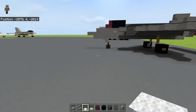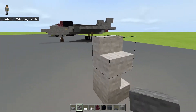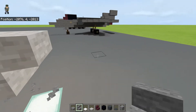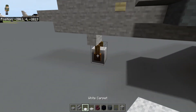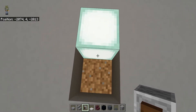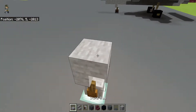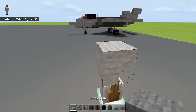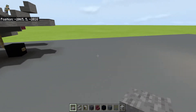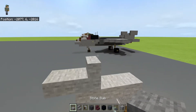First we are going to make the landing gear and the fuselage part. Let's get the front landing gear over there, and put it down right under this stair block. Next, we are going to place one slab right here, one slab right here. We are going to place a stair block and a slab right in front of it.